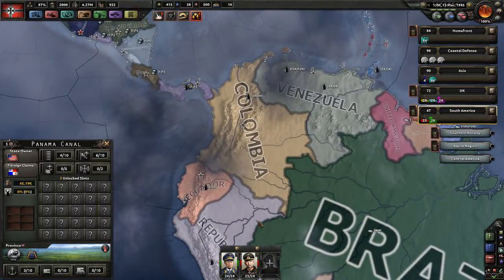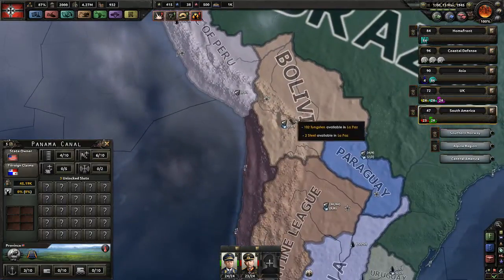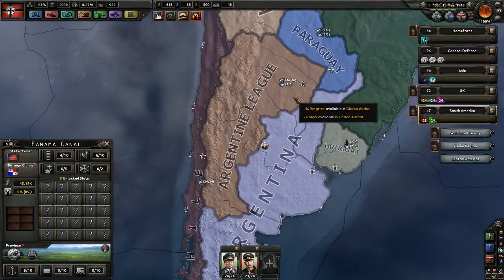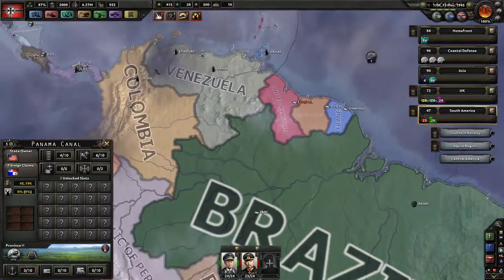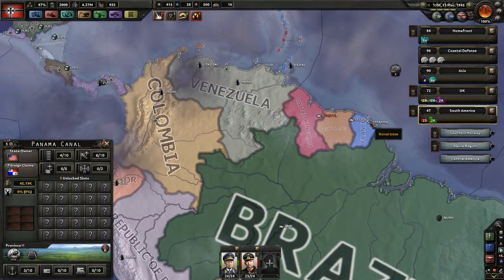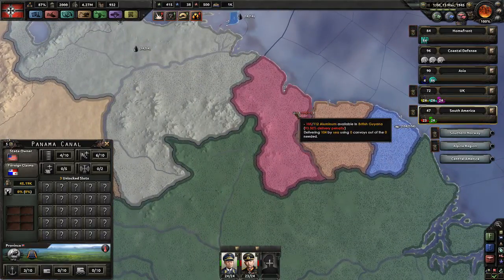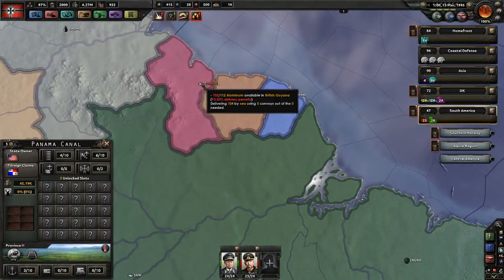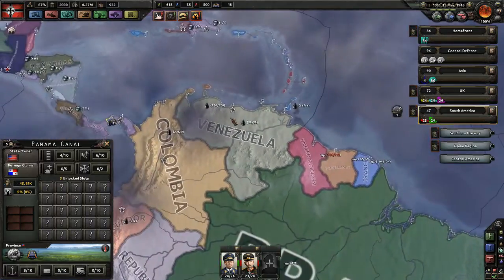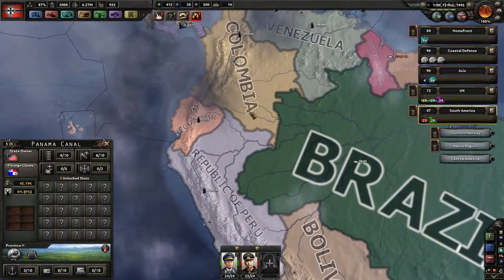What we really want is the supplies you can get here — primarily the oil up in Venezuela. It would also be nice to have some tungsten. The rest I don't care about — rubber we have more than enough of. So we go over here, get all of that — Venezuela and these territories because they are our enemies.